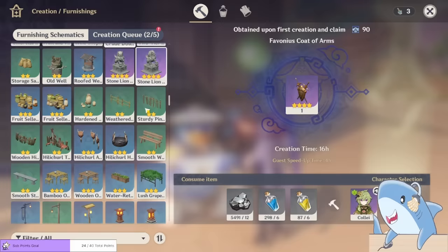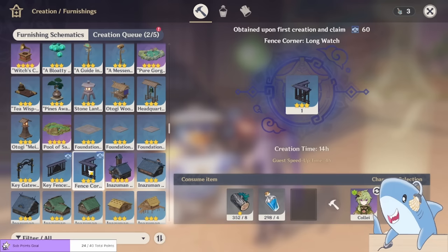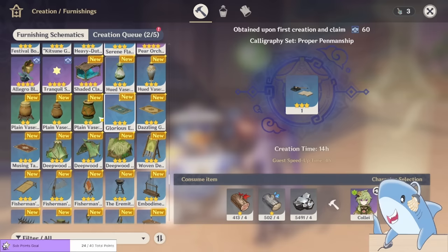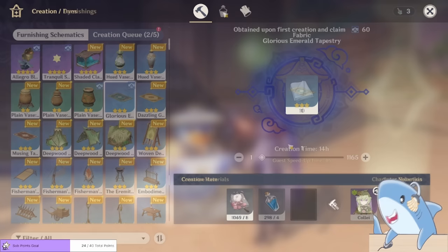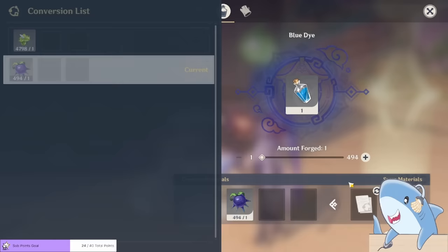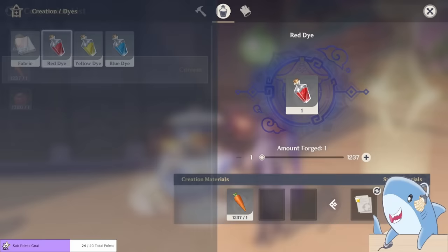To craft these furnishings, you have to go into your Serenitea Pot, talk to Tubby, and go into the crafting section. You'll need to gather some materials — they can be collected from trees and plants — and things like fabric and dye can only be crafted by interacting with Tubby inside the Serenitea Pot itself. Some things you need to craft in order to craft. Note that some dye ingredients can be swapped out; for example, you can use Sunsettias, Valberries, or Carrots to create red dye. You can do something similar for lumber by exchanging ore and other materials, but lumber is actually an infinite resource so you may not want to.